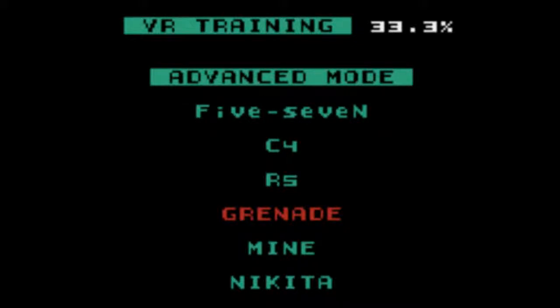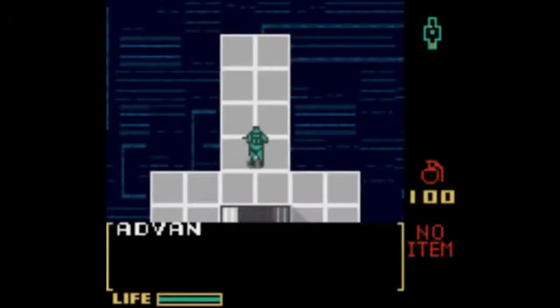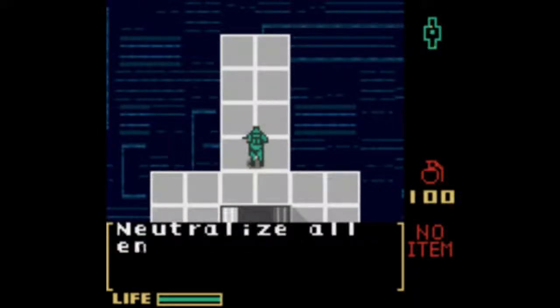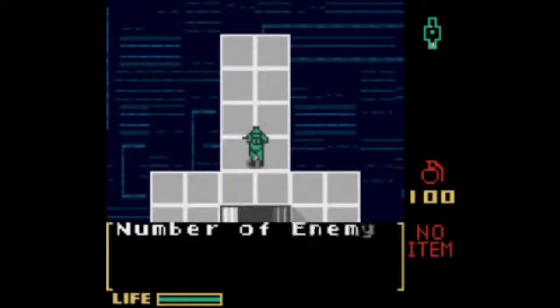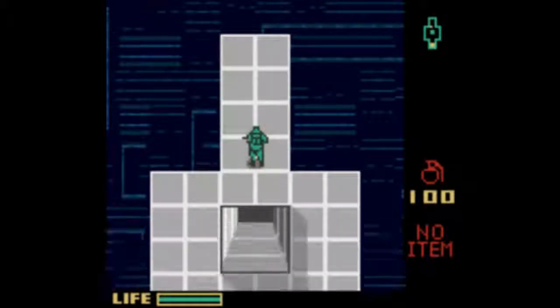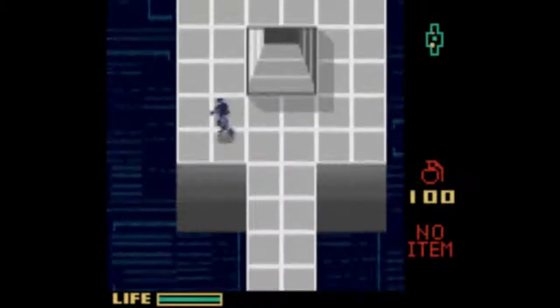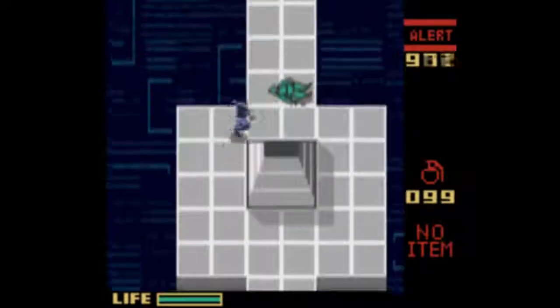Practice Level 1. Advanced Mode, Grenade — Practice Level 1. Neutralize all enemy soldiers and head for the goal. Number of enemy soldiers: 1. Nice.